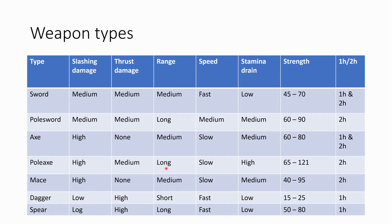The pole axe range is about as long as the pole sword. The speed is lower than the pole sword — slow. High stamina drain. The strength requirement ranges from 65 for a really low-weight pole axe up to 121 for a heavy one like a halberd. I put 121 here since that's the maximum strength the best character can achieve. It's possible to craft pole axes requiring even more strength, but basically you can't use them.